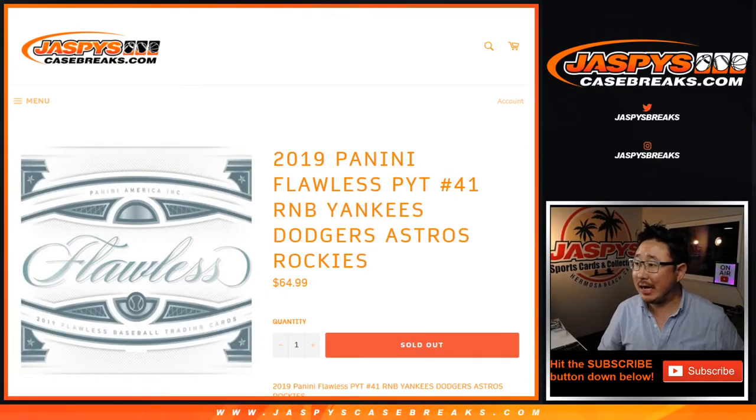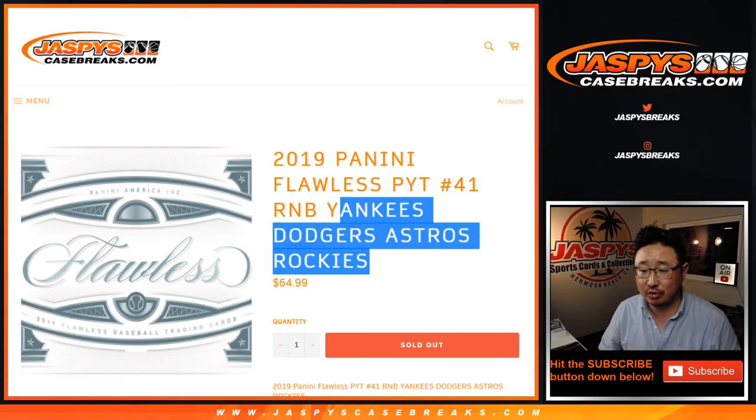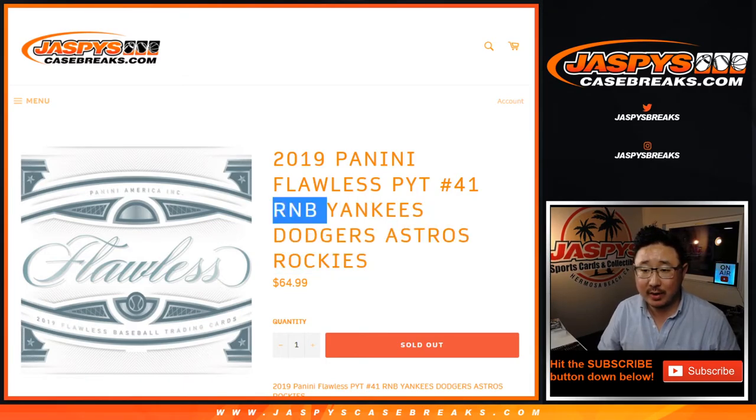Hi everyone, Joe for JaspiesCaseBreaks.com doing a quick little randomizer for the Yankees, Dodgers, Astros, Rockies. It's a number block randomizer just for those teams and just in Pick Your Team 41. I think everyone's familiar with how the number blocks work.